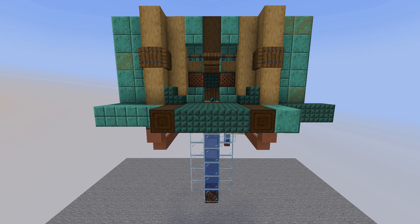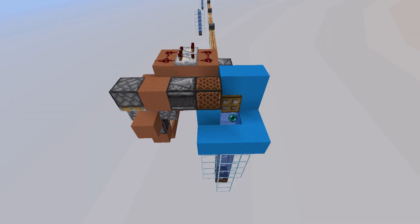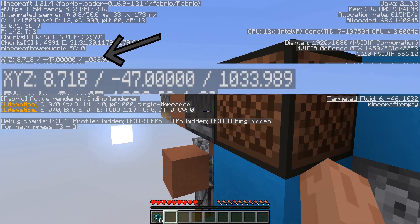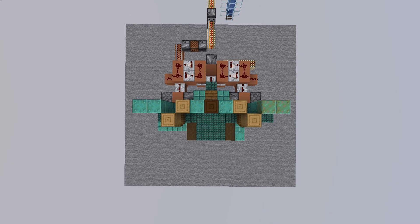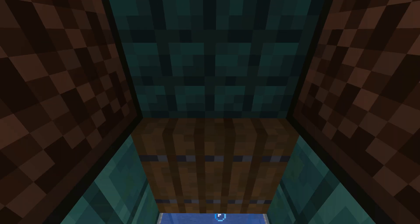And now what you've been waiting for. Everything is set up. We have the system set up to filter the signals from the instant wire. We have the wire and the chunk loaders all set up for 1000 blocks. We have base 1 at Z3 and base B 1000 blocks away at Z1033. It is really difficult to capture the speed and distance on video, but I'll try my best.